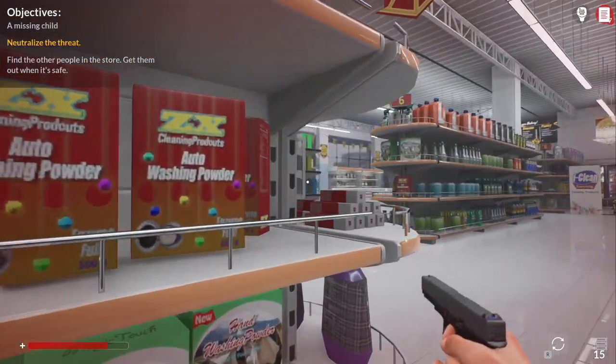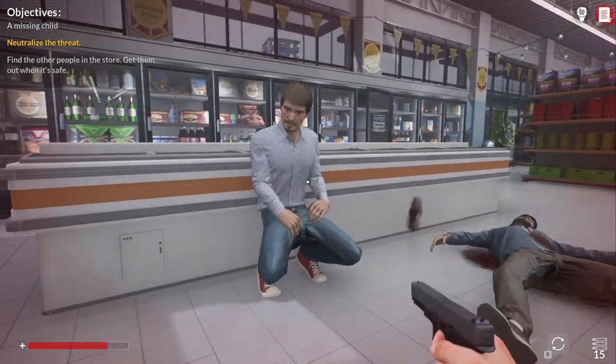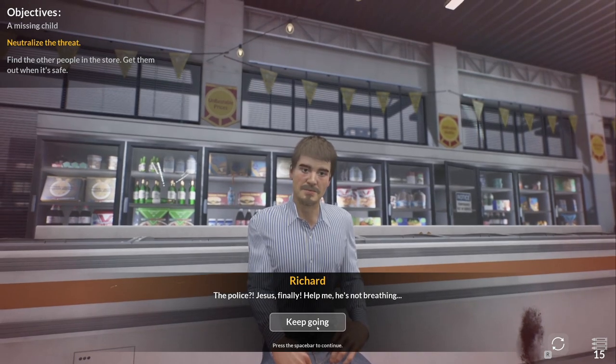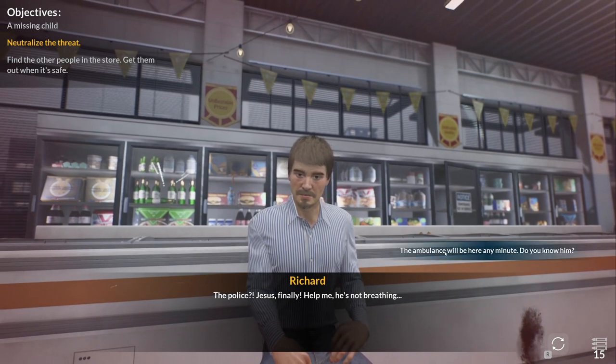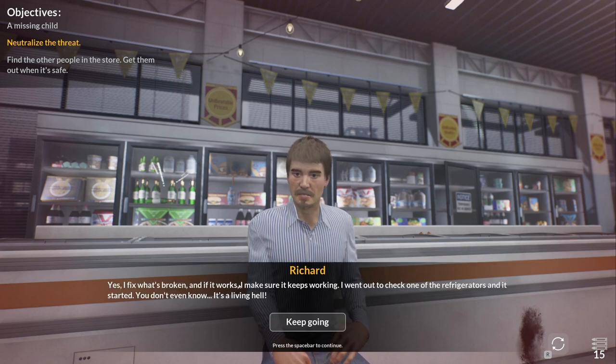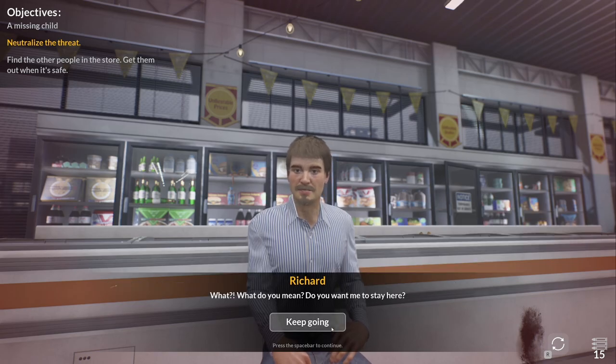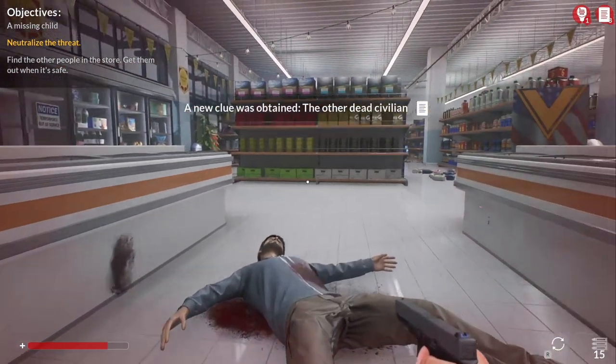There he is — I see the gun. There's another guy right here, and a dead guy. The police? Jesus, finally — help me, he's not breathing. Ambulance will be here any minute. Do you know him? No, he's just a customer. Do you work here? Yes — I fix what's broken, and if it works I make sure it keeps working. I went out to check one of the refrigerators and it started. It's a living hell. I'll come back for you when it's safe.